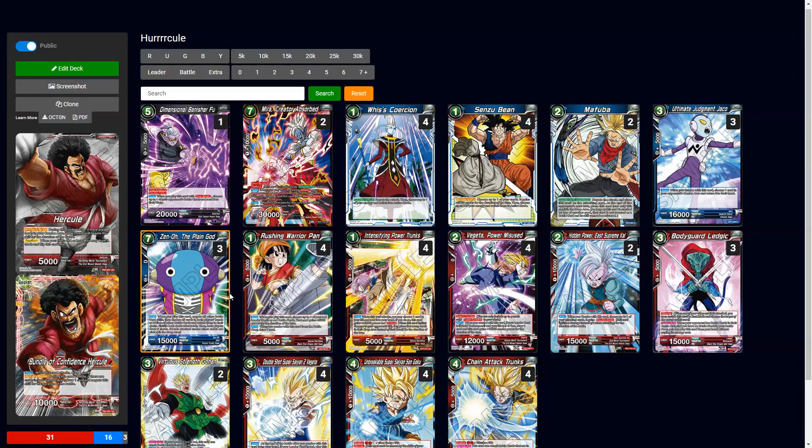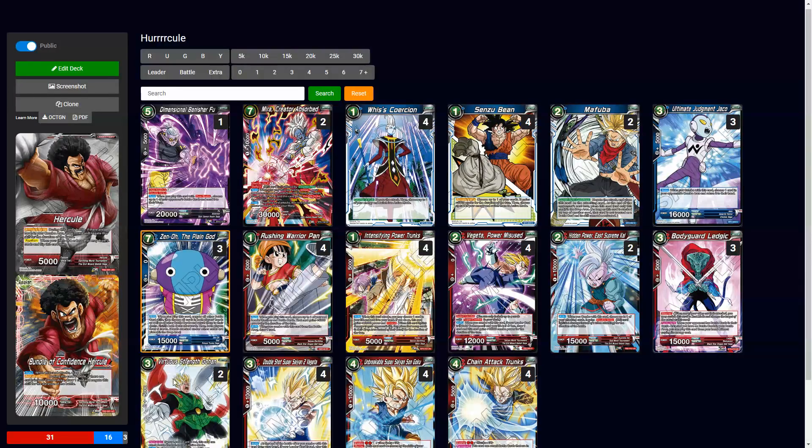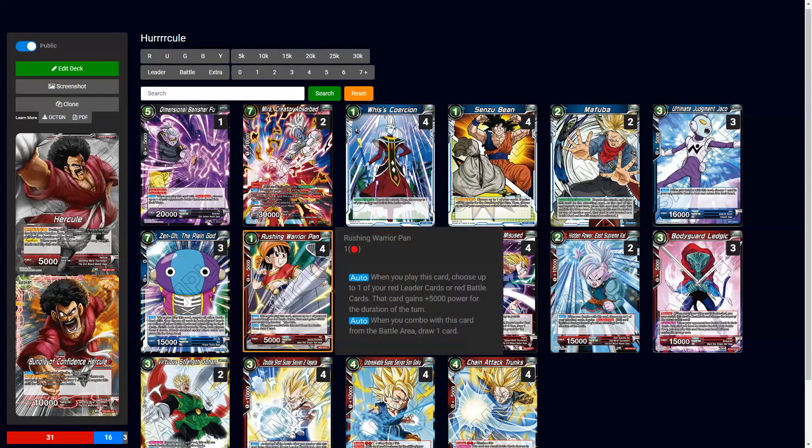Rushing Warrior Pan is really good — you put her down for one energy and now you have a 10k as a turn-one play. You can either combo to get more cards in hand or have her for defense, combo with her at 10k, draw two cards from her effect plus Hercule's effect, and defend yourself. The synergy between these two cards is super good.